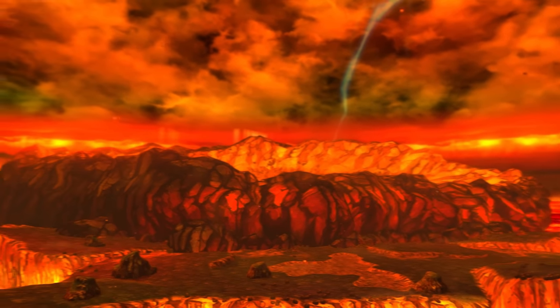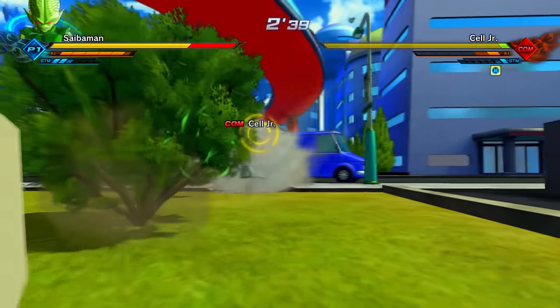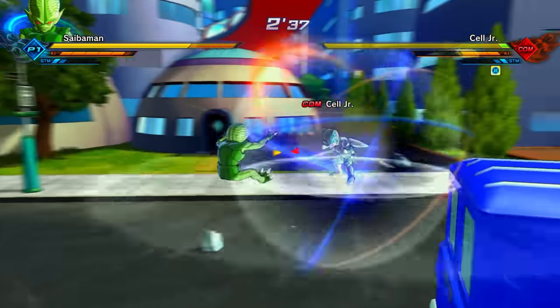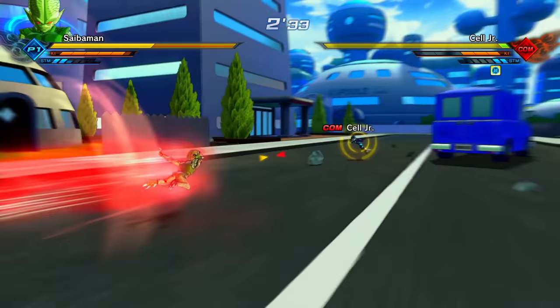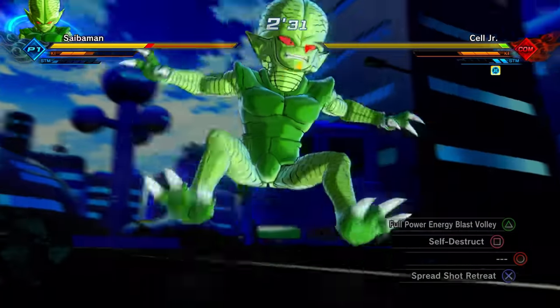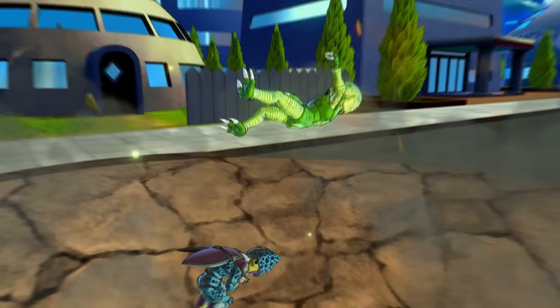The Volcanic Wasteland stage is a reskin of the Destroyed Planet Dynamic stage. There is also special dialogue — in quotations — between a Saiyan man and a Cell Junior, despite them never meeting in the series as of right now.